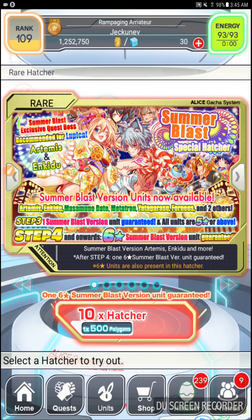Also, it says after Step 4 — so not Step 4, but Step 4 has one 6-star Summer Blast version unit guaranteed. Oh! Would you look at that? So the last step I was only guaranteed a Summer Blast unit, and that included the 5-star capable ones. So I got really lucky that I got 4 out of 5 of those pulls as Summer Blast units, and I actually got a 6-star capable one, because they could have all been the 5-star ones.